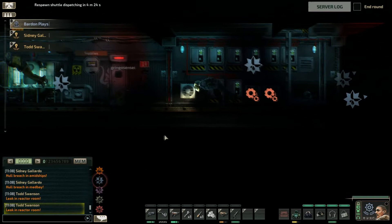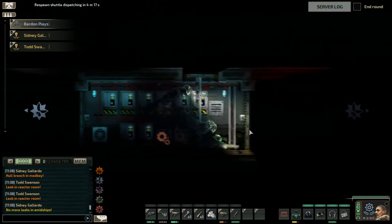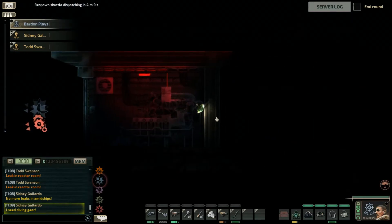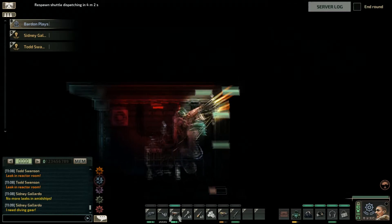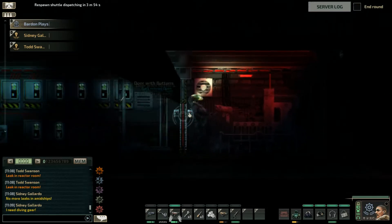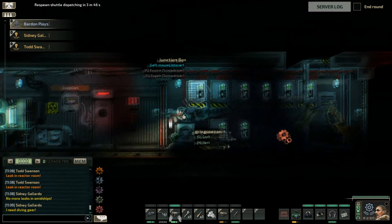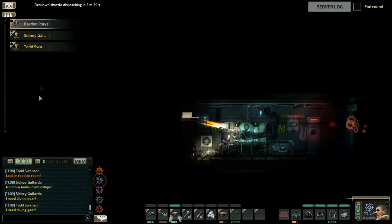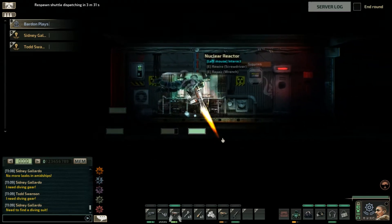I see a dead body - looks like we crashed at the bottom. Something large came and rammed the ship. There's a hole - there's a hull breach in the reactor room, a leak in the reactor room. Oh shit. I'm in the reactor room.